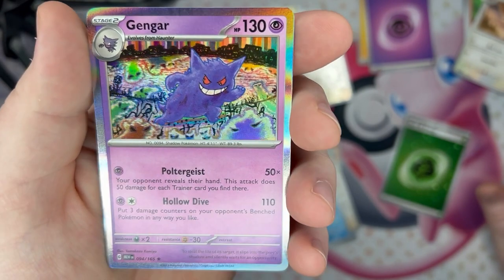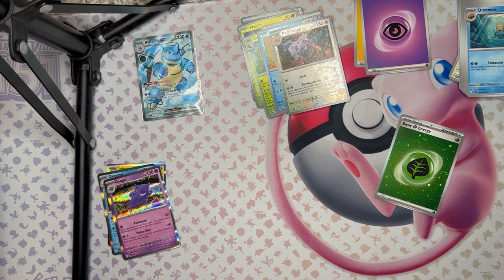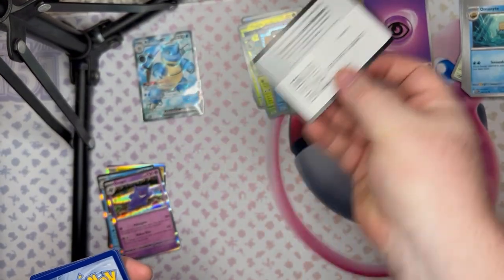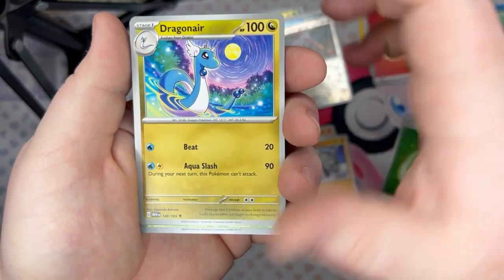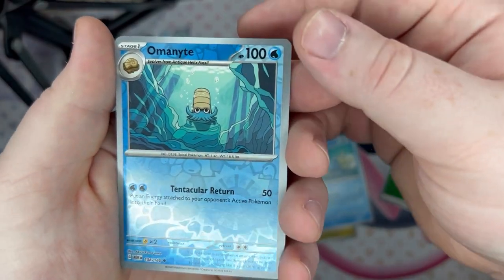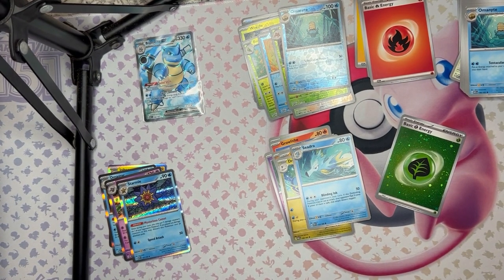I keep losing track of where I am in the pack. Code card — one to the front, bam. Fire energy. Oh, Bulbasaur! Two starters back to back. Can we get Squirtle for the next one? Dragonair, Scyther, Parasect. Look at that — we got Alolan Ninetales again. And a Starmie.